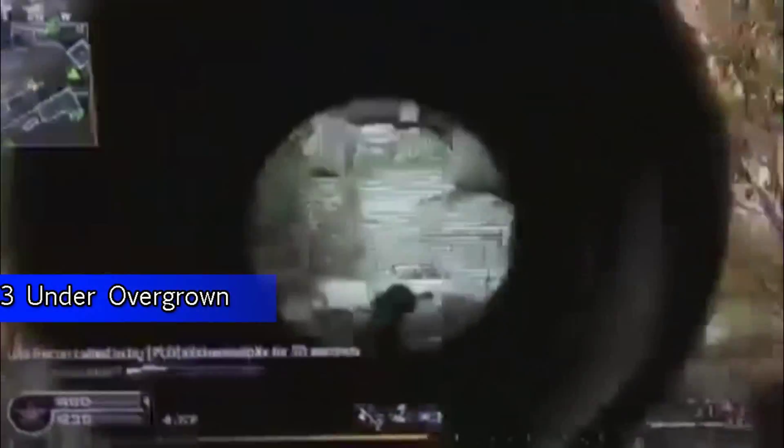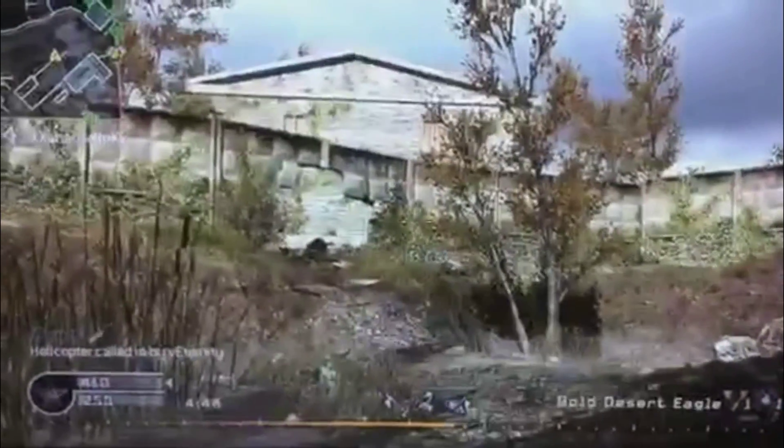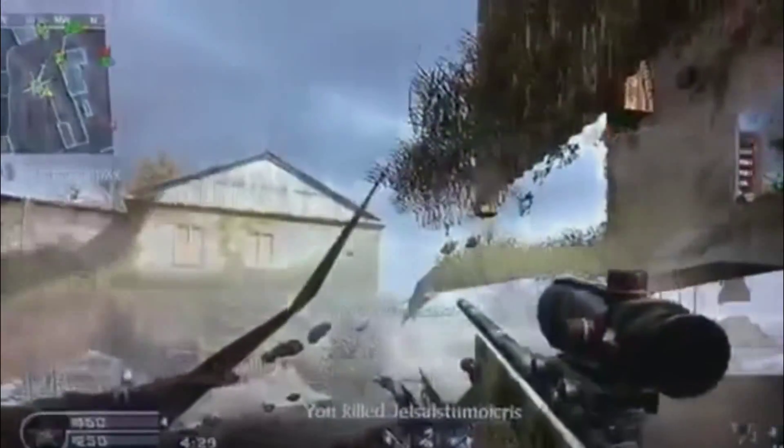Coming in at number 3 is the Overgrown Under the Map glitch. In Call of Duty 4, in the little valley in Overgrown, you could jump into the wall or rocks and fall underneath the map. People couldn't see you but you could see them, making it so you could kill them without being detected. The ridiculous part is that when they ported the map over to Modern Warfare 2, they left the under-the-map glitch in, making the same glitch exist in two separate games. That's how bad Infinity Ward was at patching things — a little hilarious that they couldn't catch it the first time.